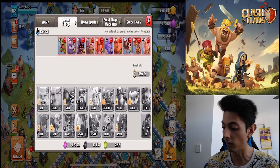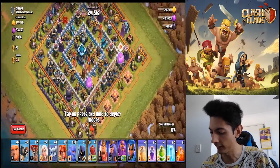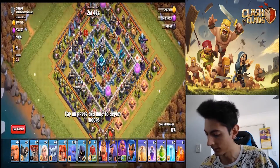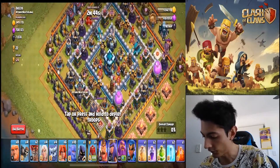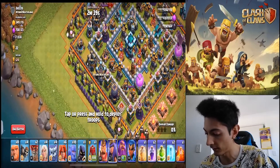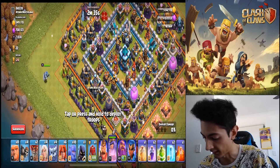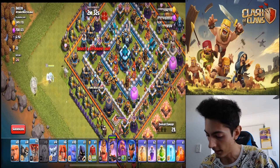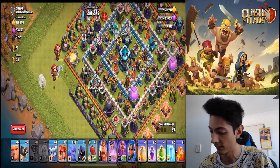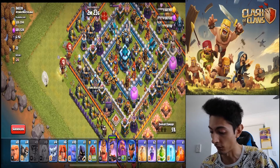Alright, let's see how we do. We're going to start off with our queen walk. We're going to go on this side because that's where the clan castle is. We're going to see if we can find what's in the clan castle. We put our four heroes down, then we check for traps. We place those balloons and then they might trigger some traps. We don't want our healers to get hit by any of those traps, so hopefully the balloons will trigger them.